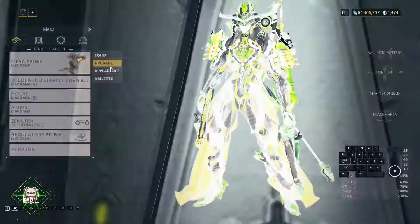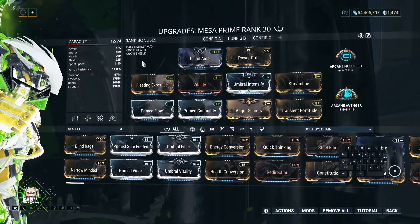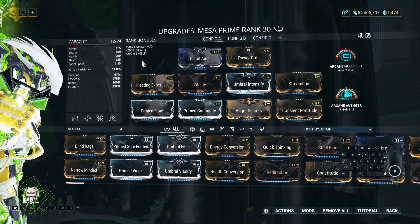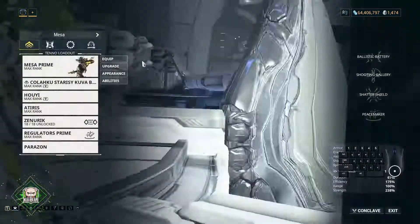To easily do this you only need Mesa with a Peacemaker build. This is the build I use for my Mesa Prime. Other weapons are not that essential. You can bring any high damage weapon you prefer, but what's important is sustaining the Peacemaker skill.